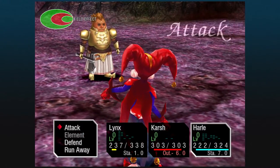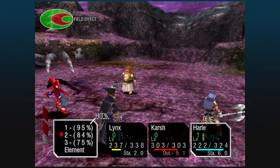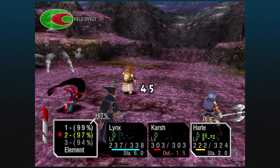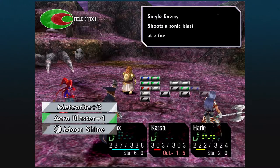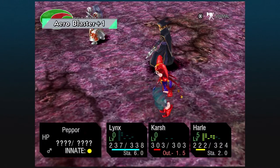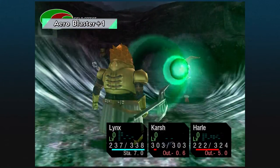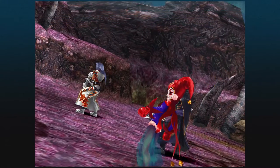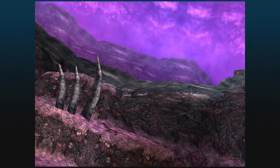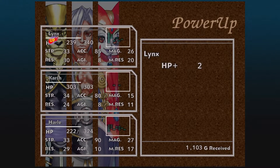That kills everyone. Back to Harley — we just need to get to level 5. We now want to hit Peppor with an Aeroblaster. If you're really unfortunate and Karsh gets killed, revive him with Harley using Revive Plus 1.